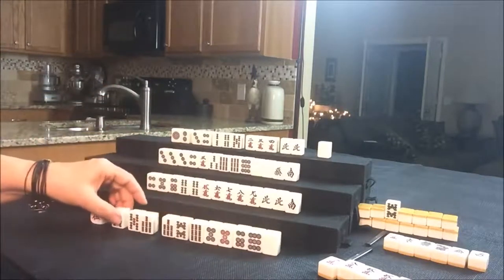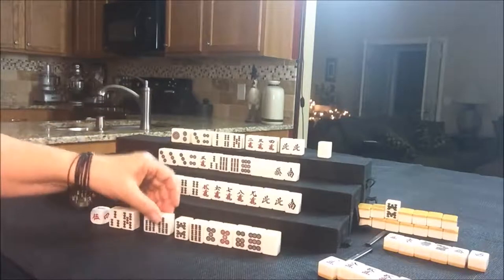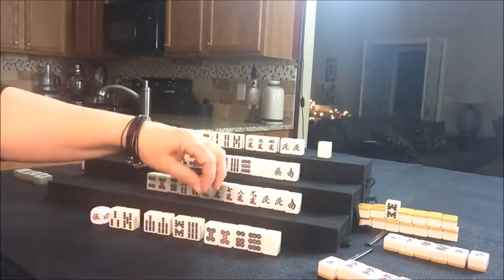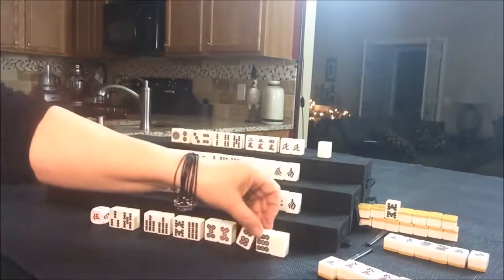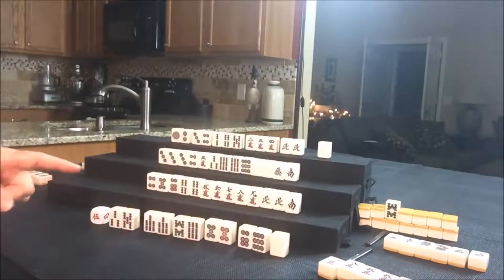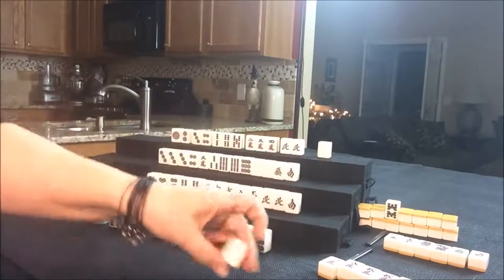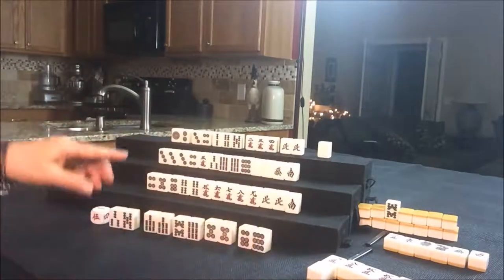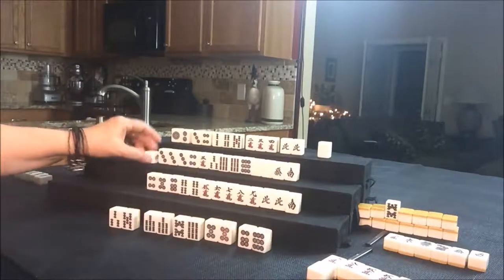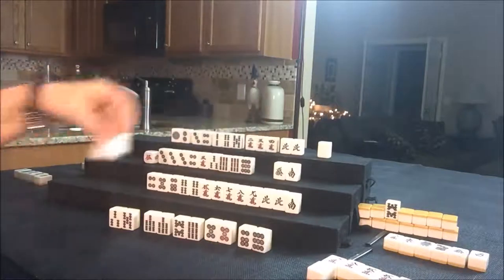Okay, now we have a three, five, pair of sevens, seven, eight, nine — or eight, nine — pair of fives, six, nine, and a white. Let's go ahead and get rid of the white at this point, and we'll draw for South. However, West has a pair of whites — let's Pon it! So we're going to Pon the white from East, which is across from West, and indicate it like that.